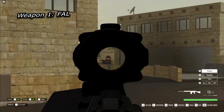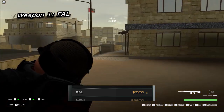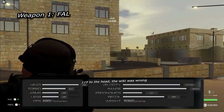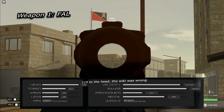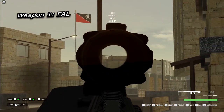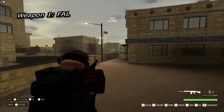Let's get right into it. Up first on the open world list we have the FAL. This weapon is the cheapest in the battle rifle category — it costs 1,500 credits, so you can unlock it immediately. This weapon has a massive damage stat of 113 to the head, 64 to the torso, and 45 to the limbs. That is an insane amount of damage for 1,500 credits. The only other weapons that can come close to this are high-caliber weapons such as the SCAR-H or the sniper rifles.